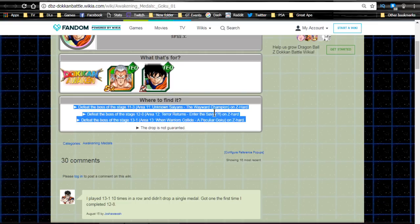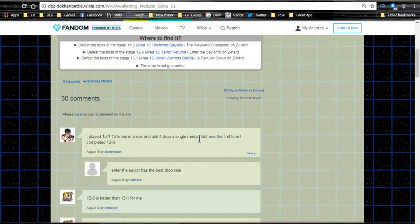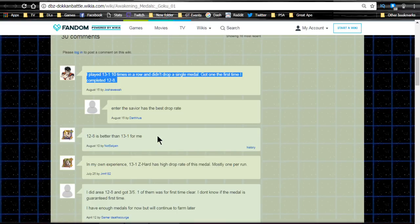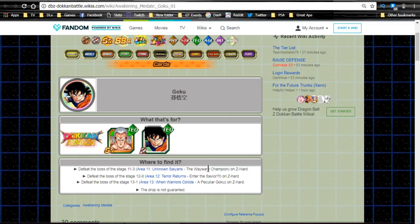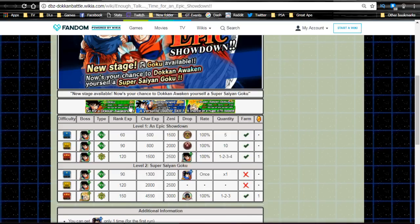These are not guaranteed drops. I usually did 11-3, but apparently 12-8 is actually the best one. Terror Returns: Enter the Savior is another one I did. I remember that grind — it's a pain. That metal doesn't drop as often; maybe they've changed it up since I last played.